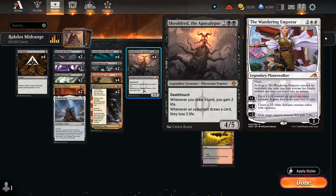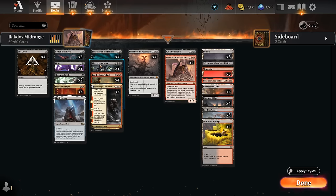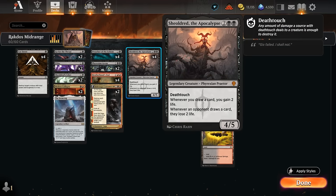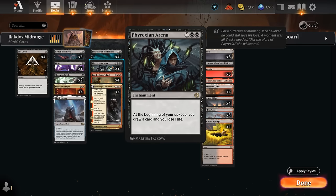I'm also trying four copies of Preacher — a three-mana 2/4 with deathtouch — which can provide extra cards if we have a higher life total than the opponent when it attacks; otherwise we get to make a lifelinking vampire token, which can also help against aggro. Our final card draw engine is Phyrexian Arena, which pairs nicely with Shieldroot: we gain two life after losing one to the Arena to draw an extra card each turn, which is very nice in grindier matchups.